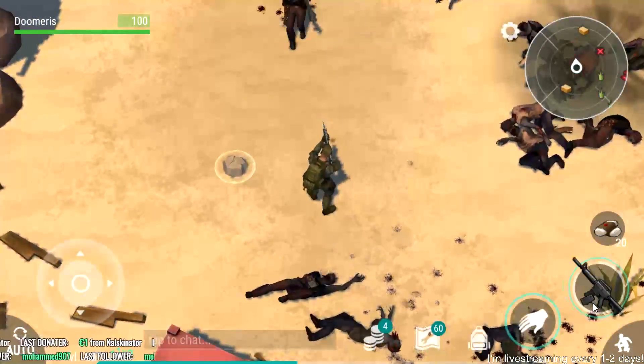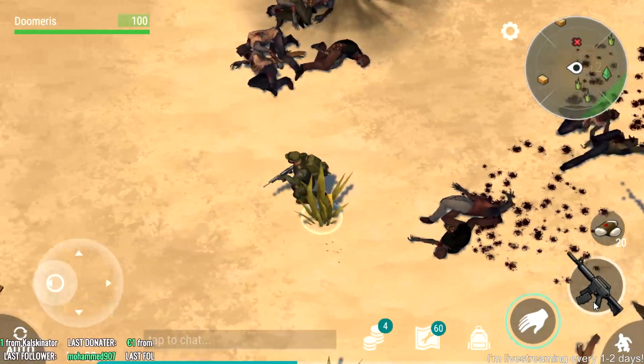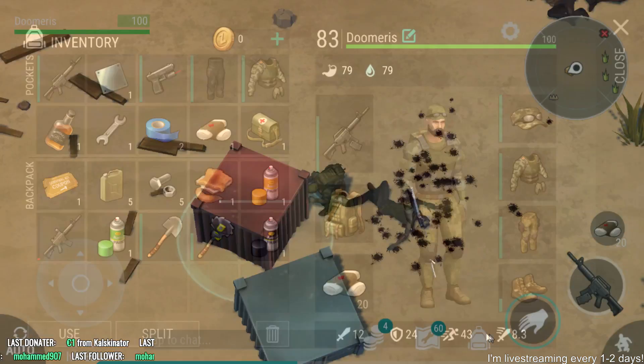Instead of talking to the NPC and killing zombies for him, you now have to kill all the zombies in order to loot the containers. The basic approach is to spawn all the zombies and then use the explosive barrel to kill them all.